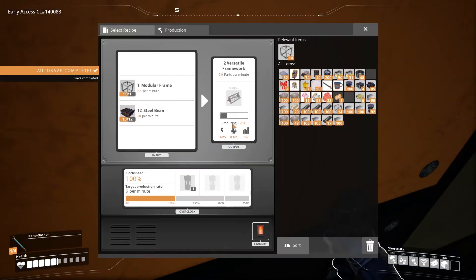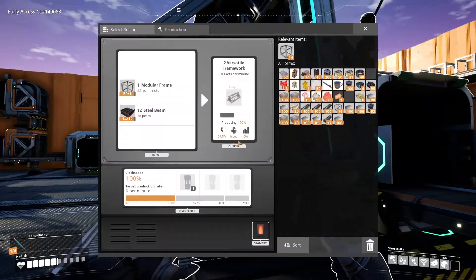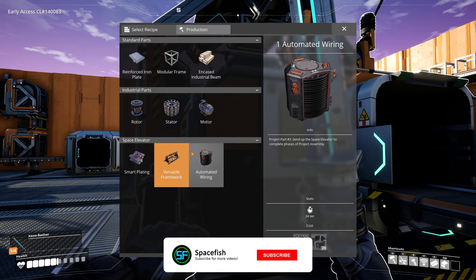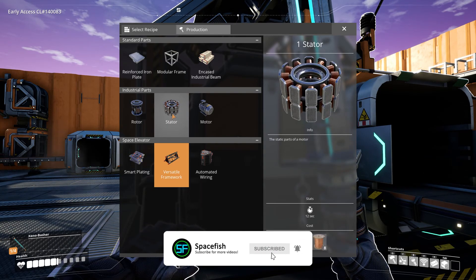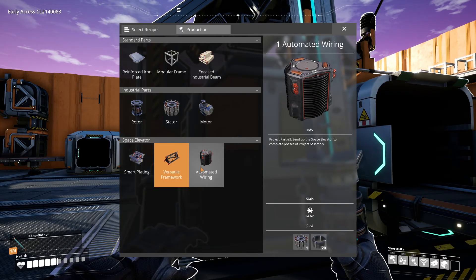We've got these versatile frameworks slowly producing right here, but we don't quite have the steel beams to keep up, so we need to amp up our steel beam production. On top of that we still have automated wiring, stators, and motors that we need to take care of — so many things to do.